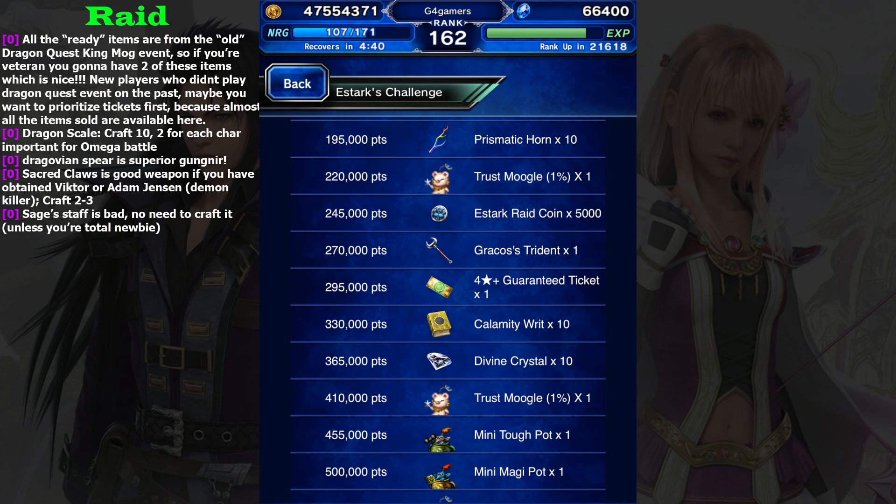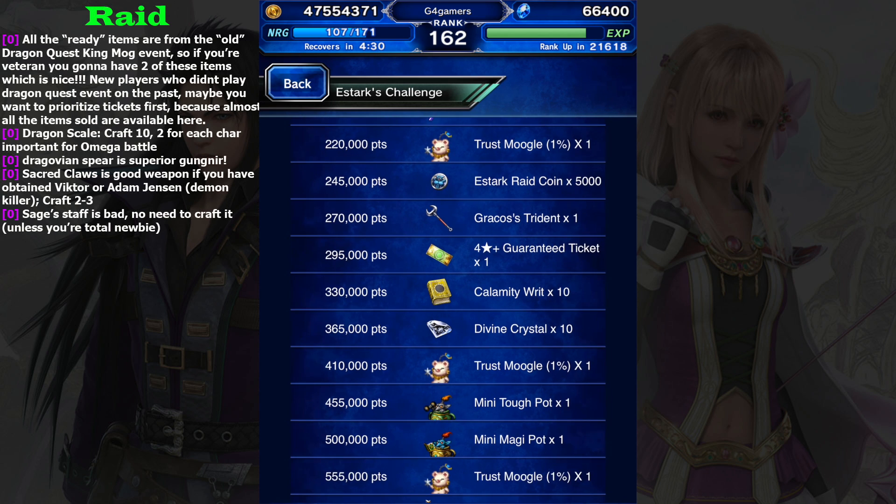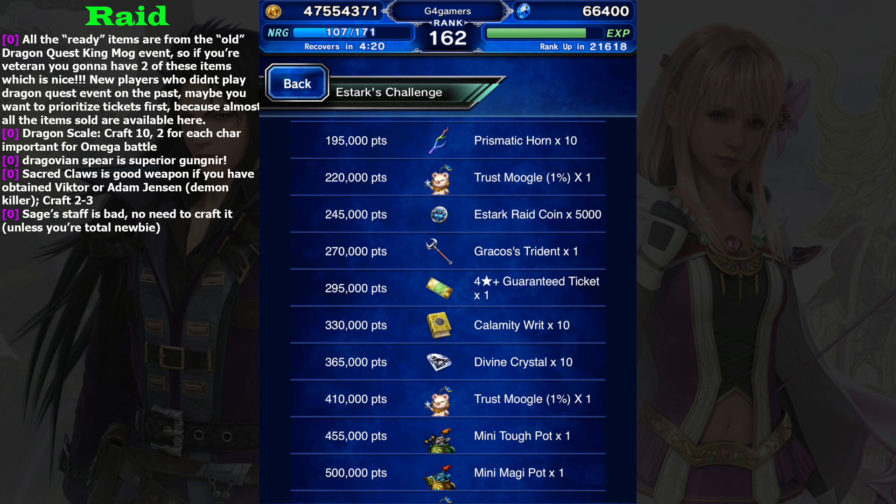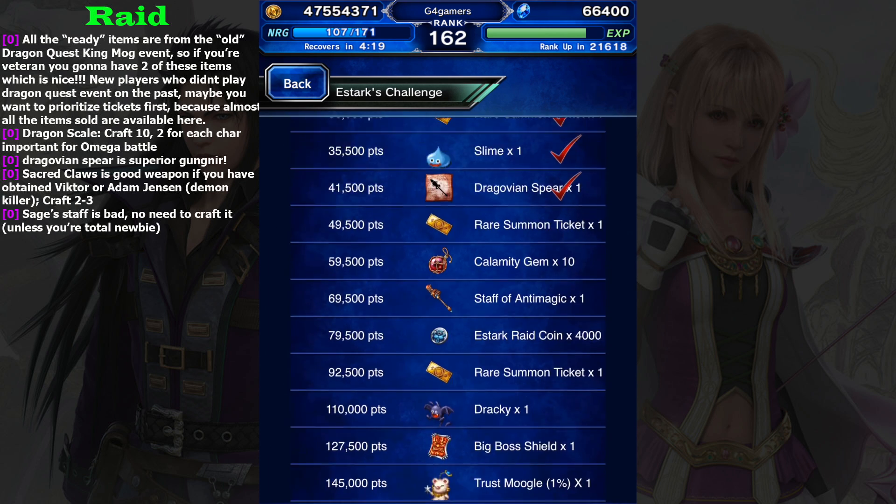Maybe that's not a big deal, but first they reduced the five-star select summon ticket, and now even for this four-stars-plus guarantee ticket they reduced it by one. But maybe it's because we can get the four-star base tickets from the raid summon, so I cannot complain about it.